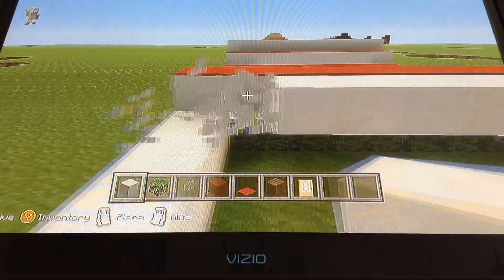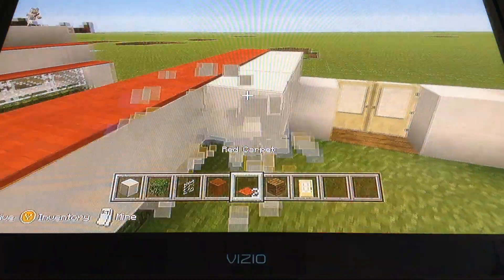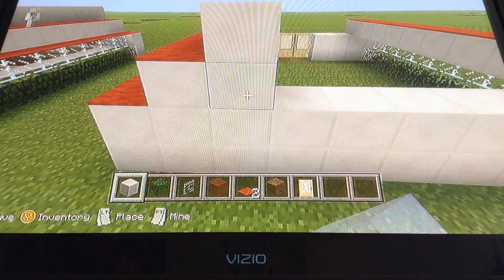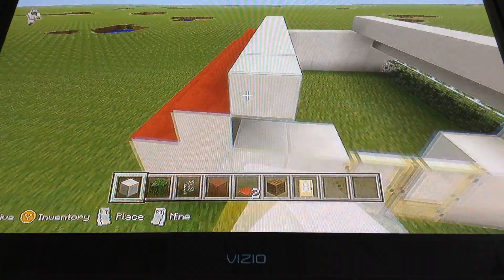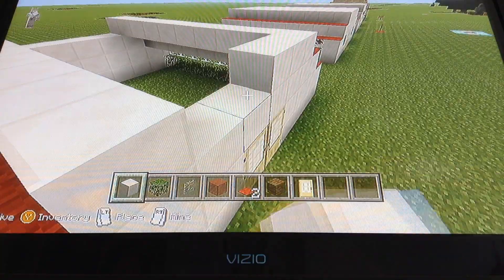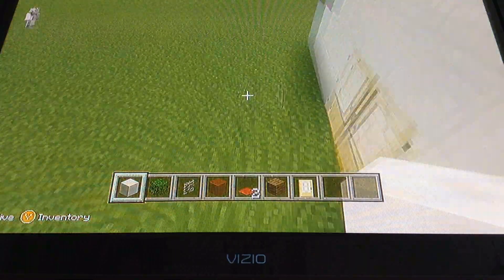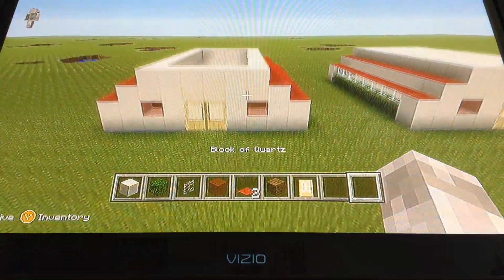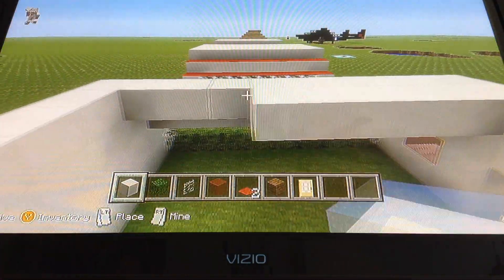We're actually going to do this differently. I did it right here — you can do it that way, but I'm going to go up one more and then do it. Honestly I have no idea which looks better, because I haven't done it the other way before, but I'm just going with the tutorial here. Now we'll do the roof next. Put it right here, two from the door, and put in red stained glass to go with our red theme. Now put in your roof.